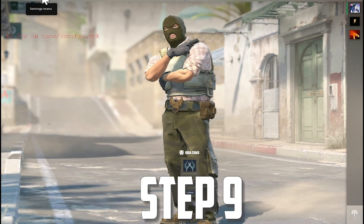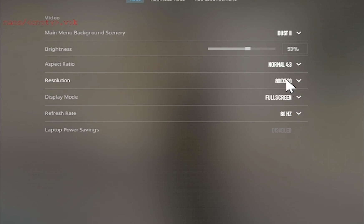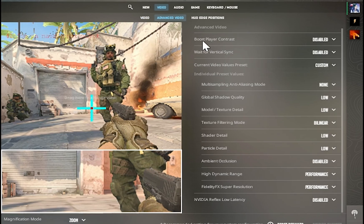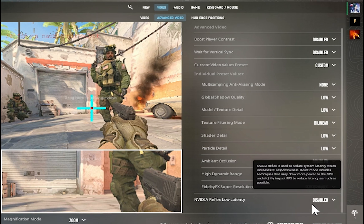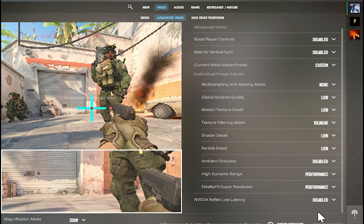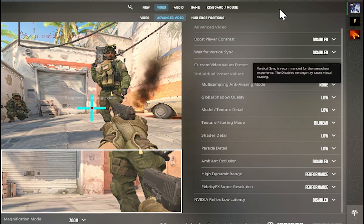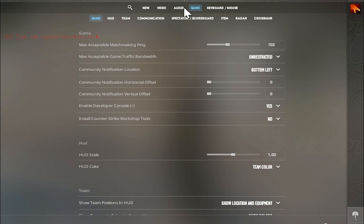Open CS2, go to Settings, then Video Settings. Set the aspect ratio to 4:3 and resolution to 800x600 for maximum FPS. Go to the Advanced Video section and copy all my settings. Video Reflects and Low Latency can be set to Enabled Plus Boost or Enabled, but I prefer Disabled. Copy all my other settings for maximum FPS.